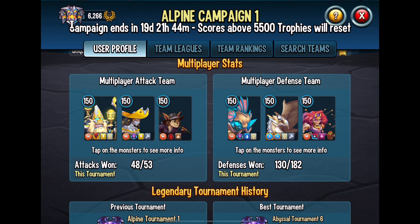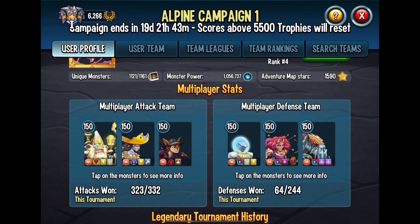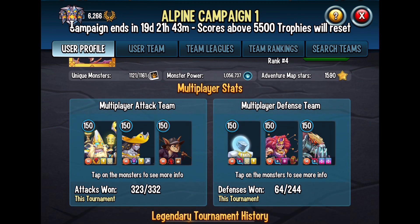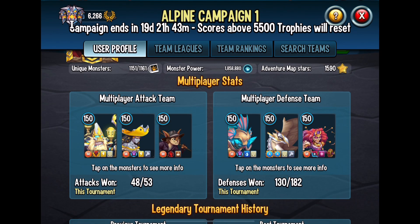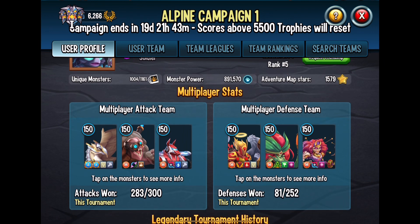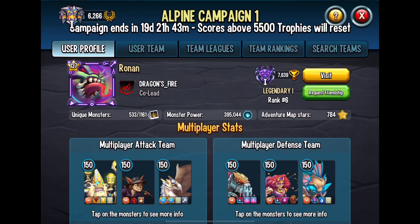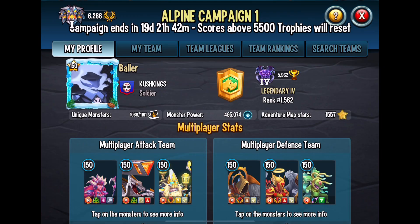Grafina Ironwings is one of them. Maggie from The Walking Dead is another one — that's very common. Maggie is the most consistent as far as the top four. And then on the defensive side, I don't know that chick's name, so I apologize for that. Yeah, it looks like they have a good defense — 130 out of 182. However, those defenses are always changing too. Just because it shows that's their defensive team at the moment doesn't mean that when you challenge them, that's what you're going to get. I've had that happen to me in the past. So look again — Maggie, Grafina Ironwings, and that voodoo chick. Let's do some research on that.